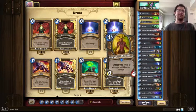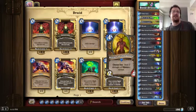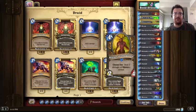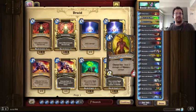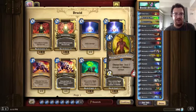We also have two Keepers of the Grove. These are choose-one minions. When you play it, it can either deal two damage to any target or silence a minion. You can use this to silence, say, an Acolyte of Pain to stop your opponent from drawing cards. Or if he just has a whole bunch of garbage on the board, you can deal two damage and get rid of one of them.